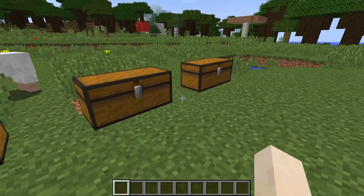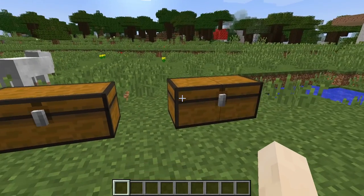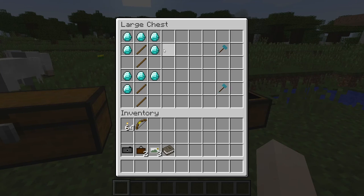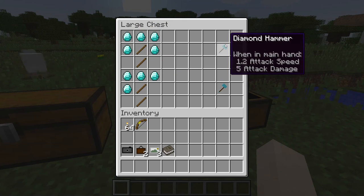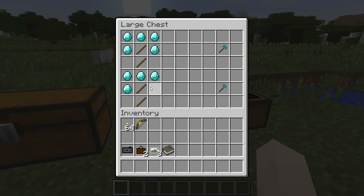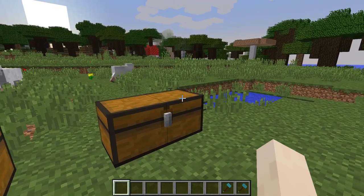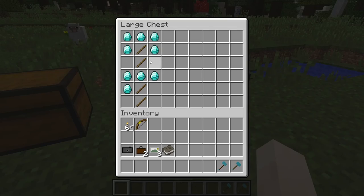All mods will be linked in the description. Now the final mod is the hammer mod slash super axe mod. This is how you craft a hammer — you're going to need five diamonds and two sticks. And the axe is four diamonds and two sticks, with the recipes on screen. This represents a three by three crafting grid. There is a wooden, iron, stone, and gold variety of all of these hammers and axes — you just replace the diamond with whatever material you want to craft it with.